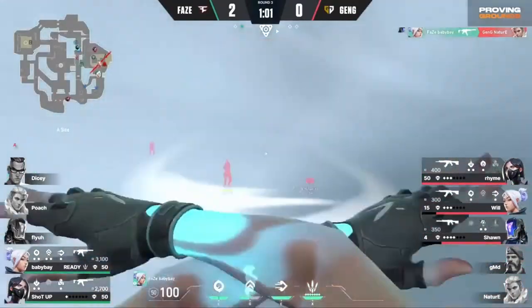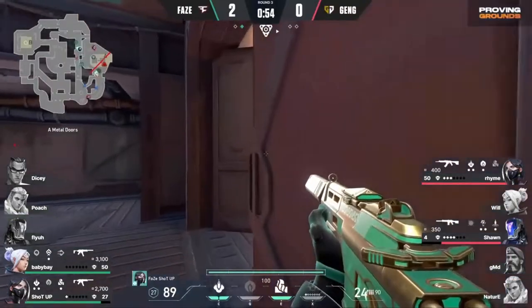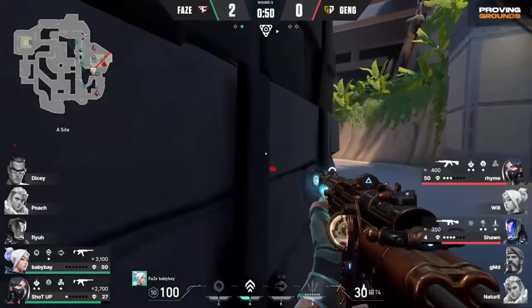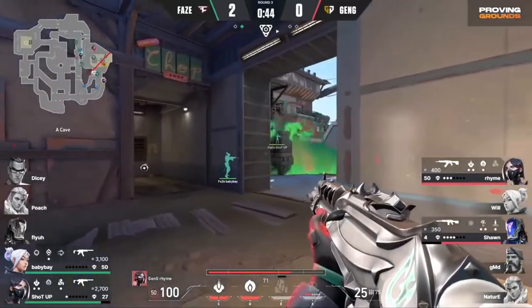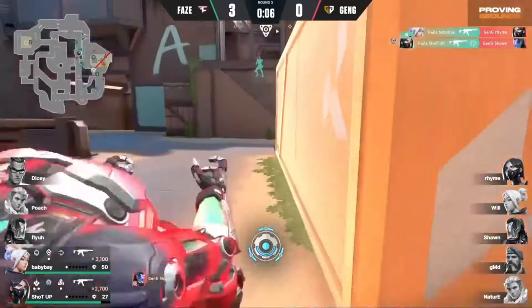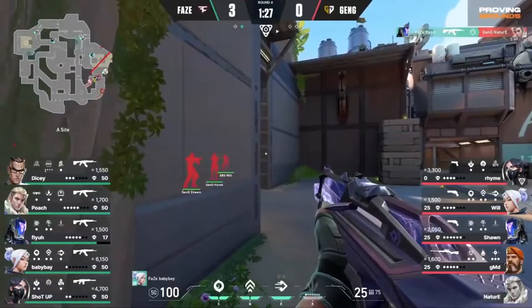Out come the daggers as well — can play this patiently. Lips himself up, dashes back behind the cloudburst. And suddenly ShotUp is able to start working the distraction. Has the info, but there's another flank — it's Rhyme in the back from Cave. And I don't think Baby Bay has any idea. ShotUp has no idea where Sean went either, because he keeps looking back towards back spawn side. But Baby Bay does get that kill though. And there you go — it works. That forces Gen.G onto an eco.